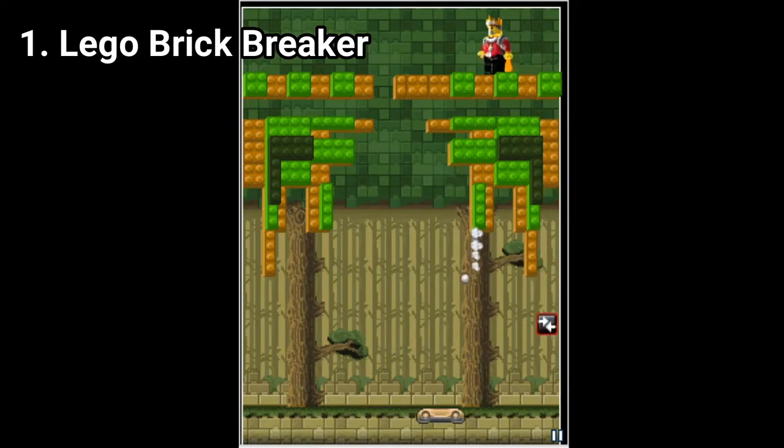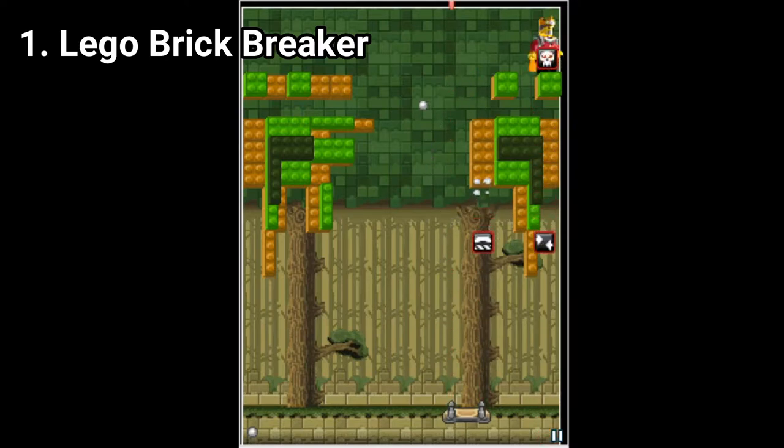You move the ball, destroy stuff, get power-ups like a bigger paddle, multi-balls, or a paddle gun. You can also get curses — not power-ups, because power-ups usually help you. You get curses like a smaller paddle, a slower paddle, or losing a life.